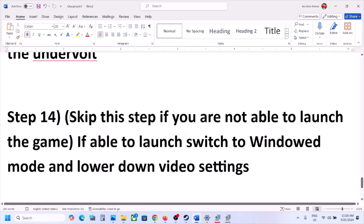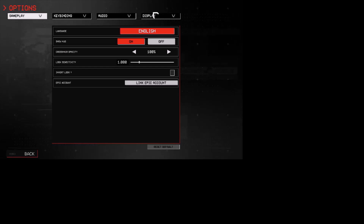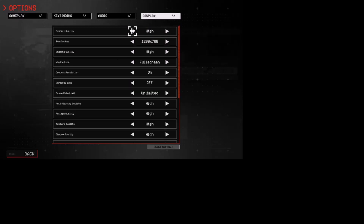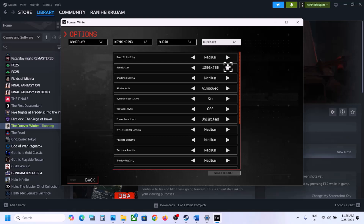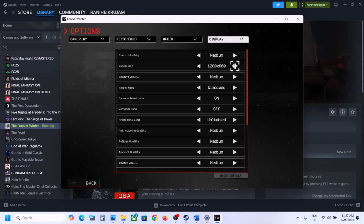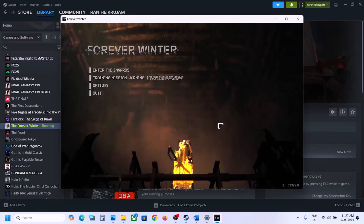The next step — skip this if you cannot launch the game at all; only follow it if you can launch the game. Go to Options, then Display. If settings are on Ultra, lower them to High, Medium, or Low. Switch to Windowed mode if needed, lower the resolution from 4K to 1920×1080, turn off Dynamic Resolution, toggle Vertical Sync, and set a Frame Rate Limit of 60. Apply these changes and check performance.